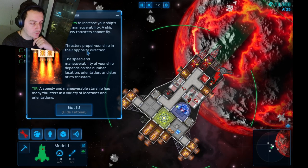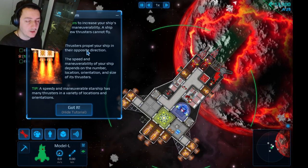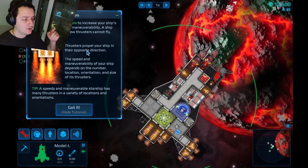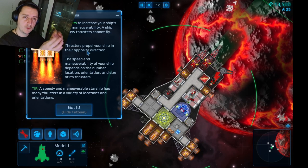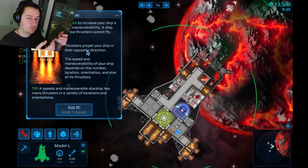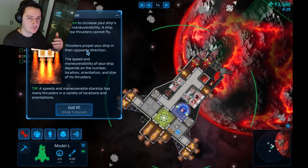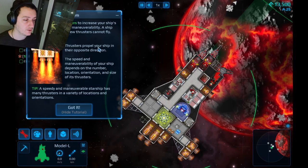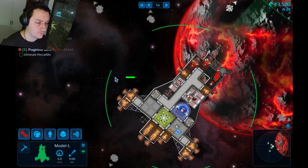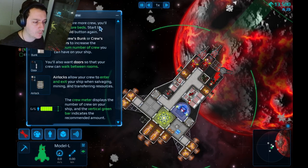The speed and maneuverability of your ship depends on the number, location, and orientation of its thrusters. A speedy, maneuverable ship has many thrusters in a variety of locations and orientations. I saw online someone who put thrusters on the inside of a hollow ship facing each other — that's an exploit. I hope they fix that — it's cheesy.